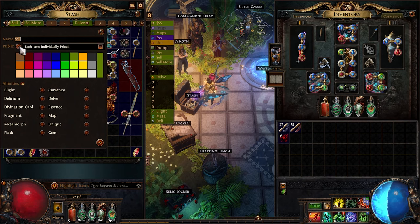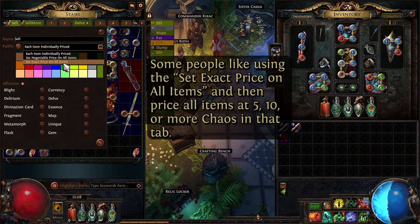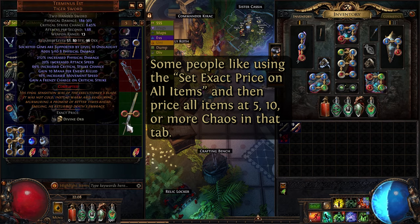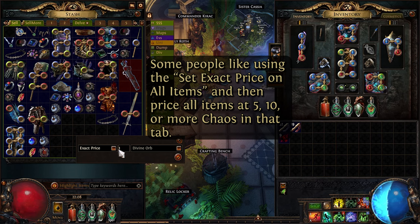As for selling items, you will need to set one of your premium tabs to public, and then make sure that each item will be individually priced. When you place an item in this tab to be sold, you'll just need to right-click on the item and then set the exact price, amount, and type of currency, which will usually be chaos orbs, or if you find something really juicy, maybe divine orbs.